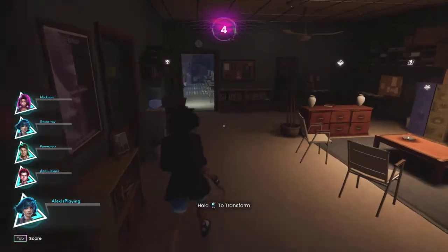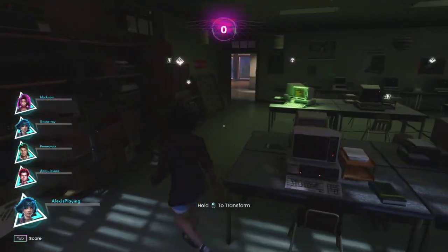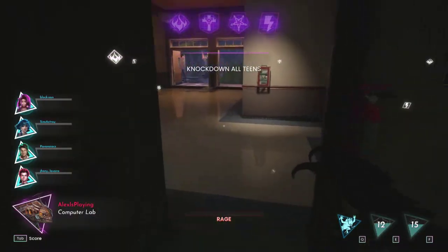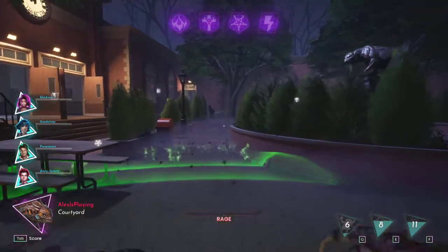As killer, you have 15 seconds to pick where you want to transform or it's going to auto-transform you. So if you're lucky in the early game, you'll be able to get near another survivor. Let's go take one out — we actually have a survivor right here. Let's see if I can jump and close the gap.